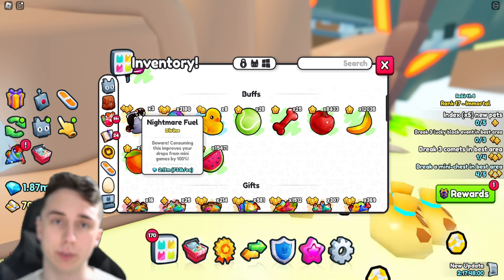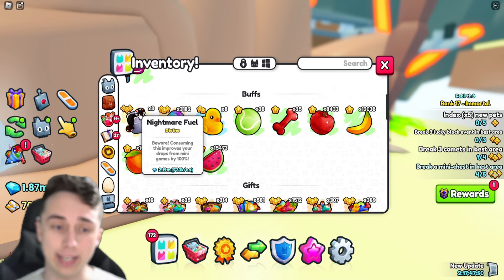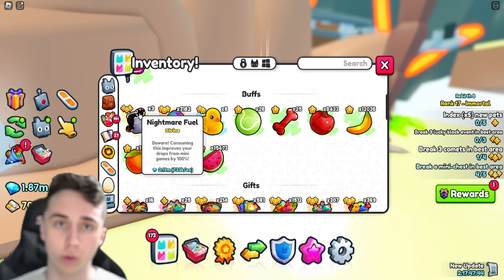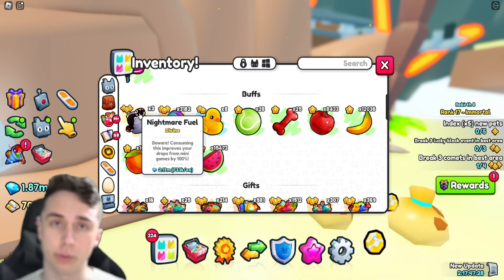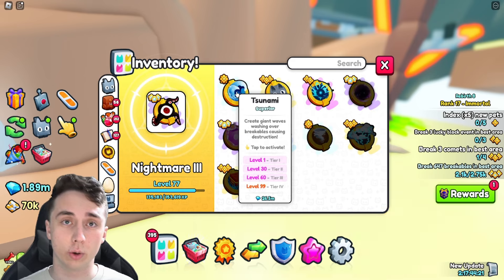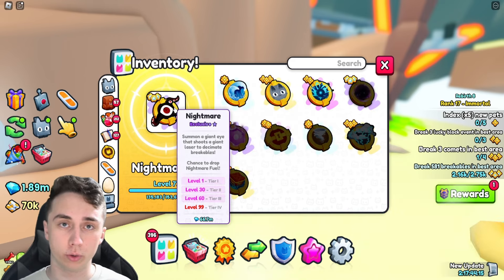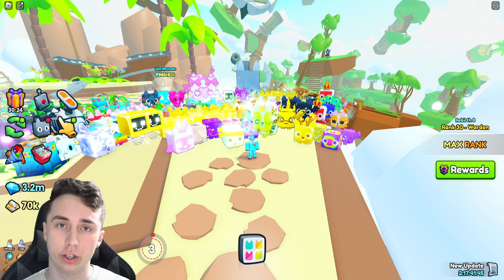The nightmare ultimate has a chance of dropping something called nightmare fuel — it's a power-up to boost your mini games and drops, but I don't really care about that. I just use it as an extra source of income; each one is worth 733,000, which is really good, so I sell every single one I get. It adds up over time. It was also the only decent ultimate I had for my alt, since some ultimates like tsunami only work when you're standing in the final area — but the nightmare ultimate works no matter where you are.